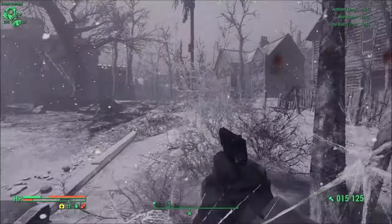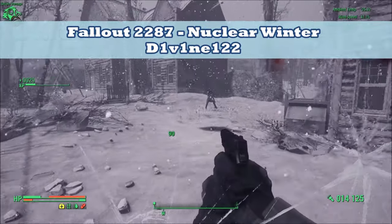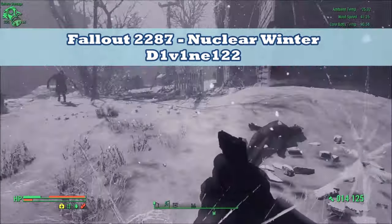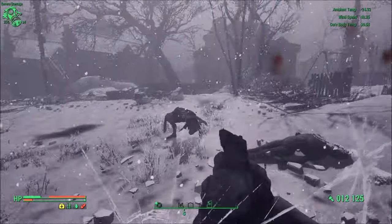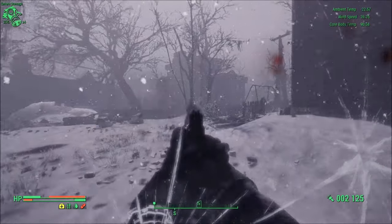Next up, we'll want a mod that makes our character react to the cold. The mod Fallout 2287: Nuclear Winter from Divine 122 does exactly that, and it even comes with some compatibility patches for the previous mods I mentioned, so they all mesh together seamlessly.